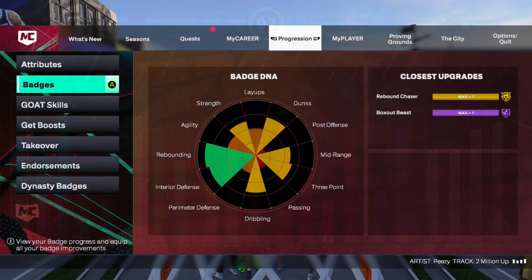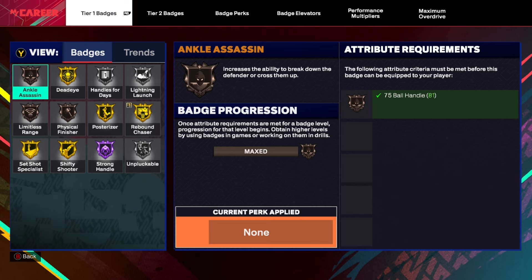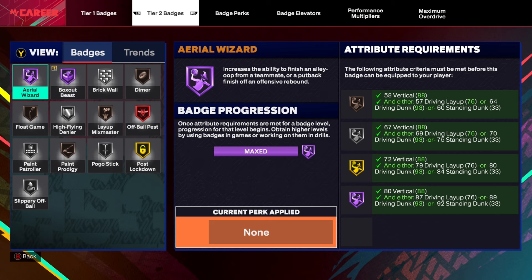Here's our badge DNA. I put my max plus one on rebound chaser so I can have the gold rebound chaser, and I put my max plus one on box out beast — that helps with the rebounding, since we want to dominate the boards. Tier one badges: dead eye, posterizer, rebound chaser, shifty shooter, set shot specialist. The Hall of Fame strong handle is OP — I don't even want to speak on that too much. Tier two badges: box out beast, area wizard, legend, off-ball pest, and gold post lockdown. Sometimes I'll swap my max plus one to post lockdown to get it at Hall of Fame versus box out beast.